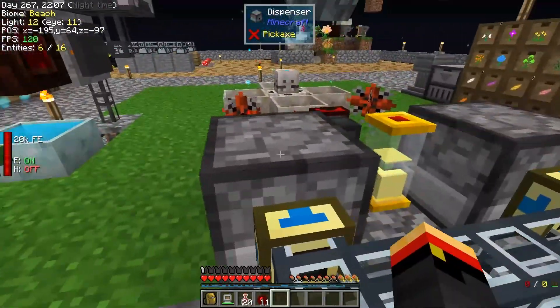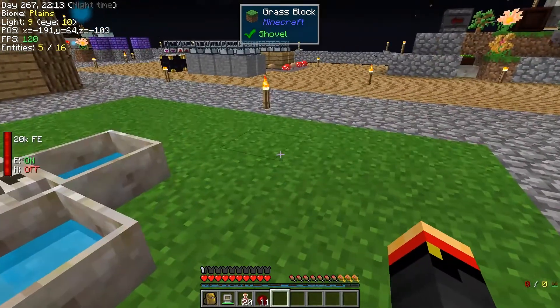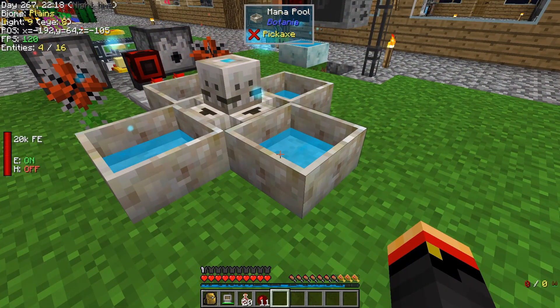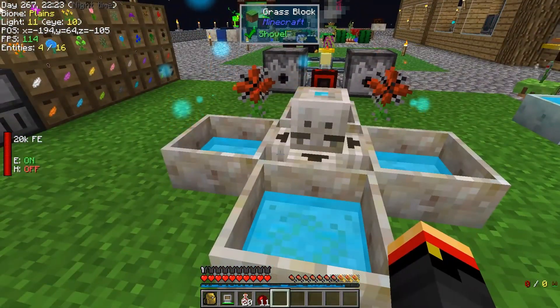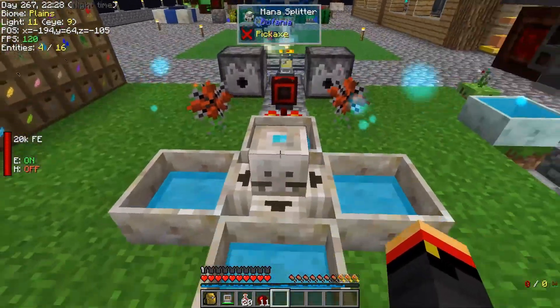We're out of TNT, and yeah, we don't have very much gunpowder. We can transmute flint in the alchemy catalyst to get more — that may be a way to get more of this. I'm not sure if that'd be self-sustaining or not. If we're going to use gunpowder, do that and attribute the mana.